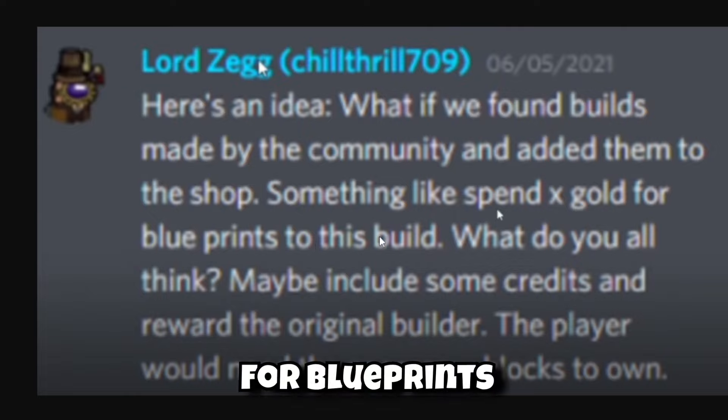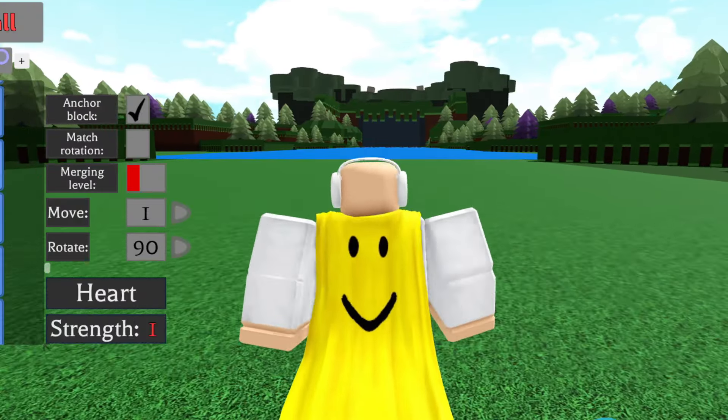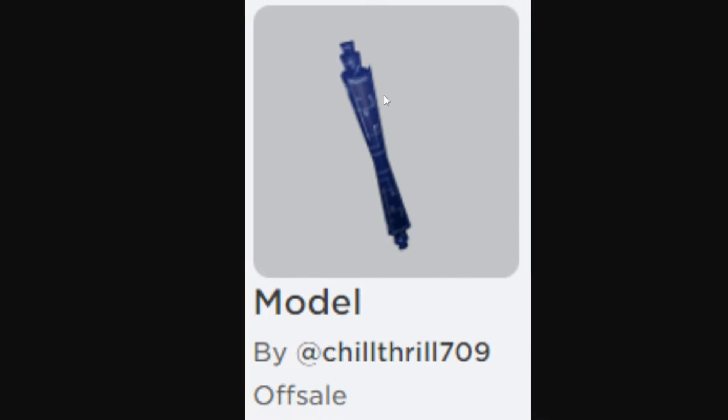Speaking of tools, there's still a tool that might be added. The owner posted: 'Here's an idea — what if we found builds made by the community and added them to the shop as blueprints? Spend an amount of gold for blueprints to a build, include some credits, reward the original builder, and the player would need the necessary blocks to own it.' Basically, it's a blueprint tool where you place down a build automatically but must have the required blocks. A couple weeks after that post, a rolled-up blueprint model was uploaded to the owner's inventory — it looks like a blueprint tool that could possibly get added, though this was uploaded about two years ago so the idea may have been scrapped.